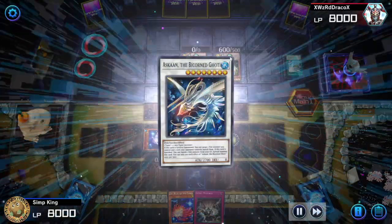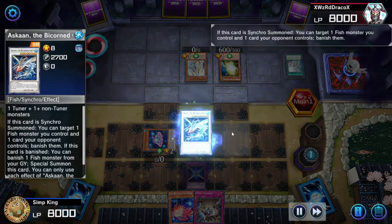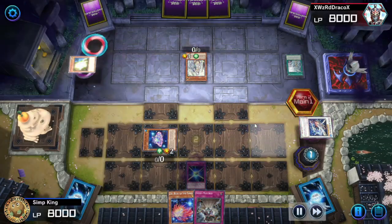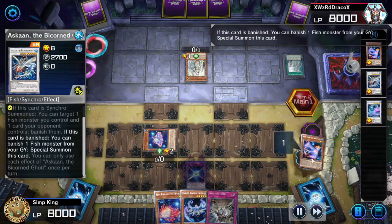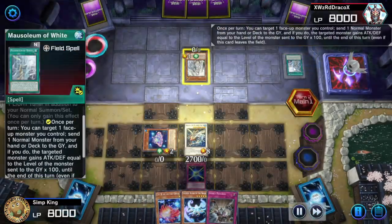Opponent summoning the egg — we cannot let that egg get sent to the graveyard. We are going to banish it with Azkan. Azkan banishes the egg, banishes itself. Search with the Arianne Post. Classic Goatee plays. Draw that Arianne Post, get the Snopios to hand. Azkan banishes a fish from the graveyard, sets up a Shift for our next turn, comes back to the field.